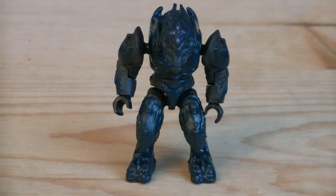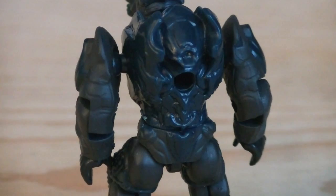Moving on is the Covenant Elite Zealot, who's painted in dark blue for his armor, dark gray for the jumpsuit, pink for detailing, and blue for his eyes. And there is a peg hole on the back of his torso.